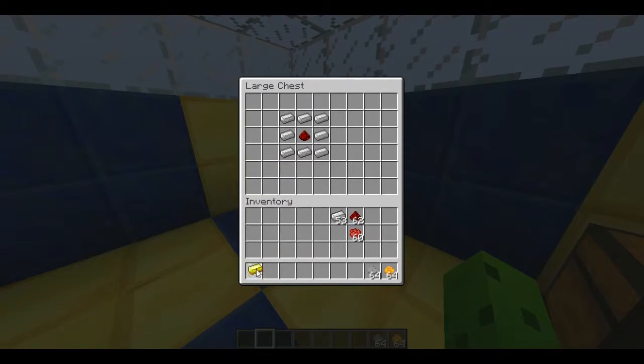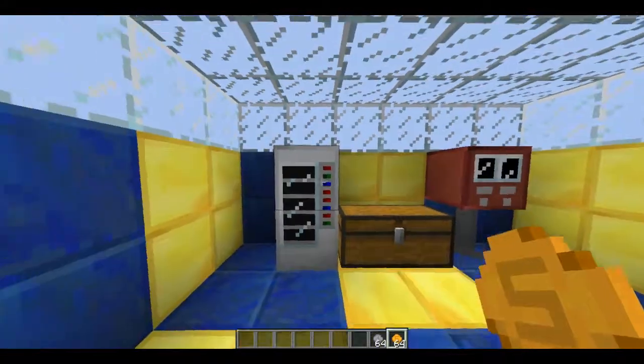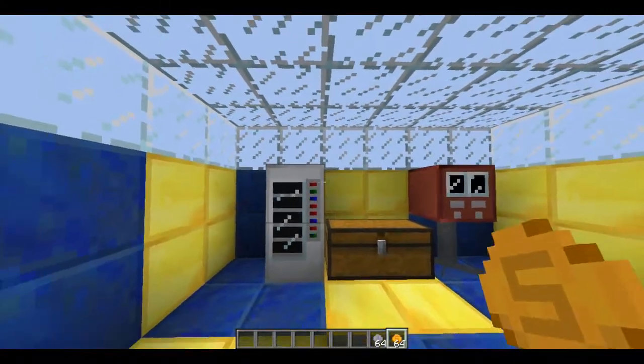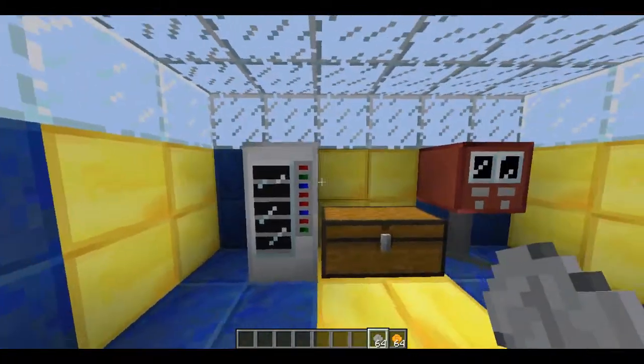With these, you go up to the vending machine. With the gold coin, you'll get multiple things. And with the iron one, you'll get one.